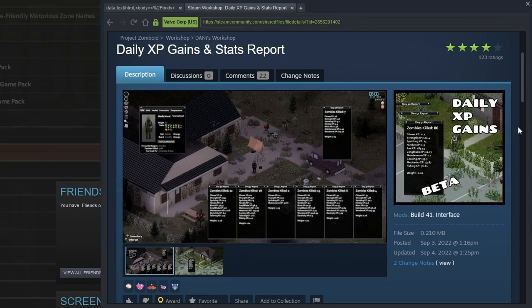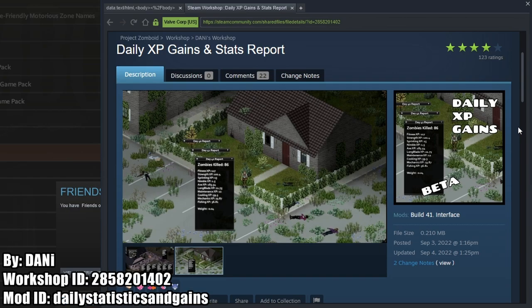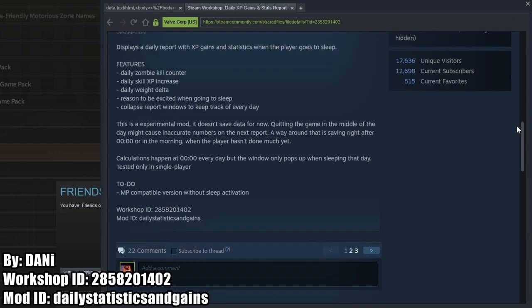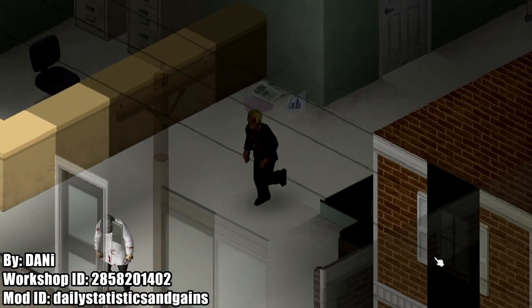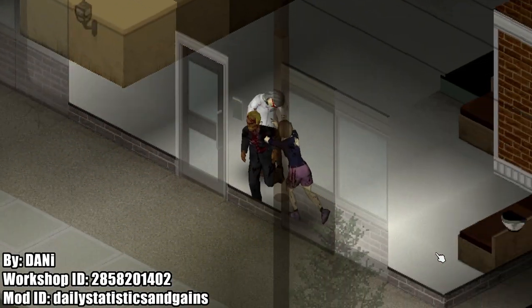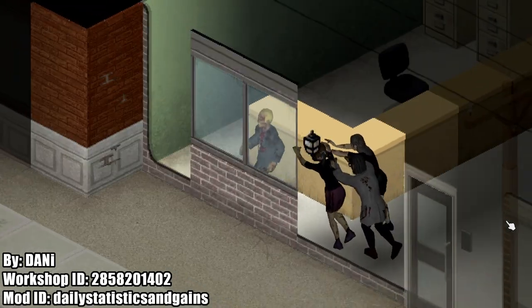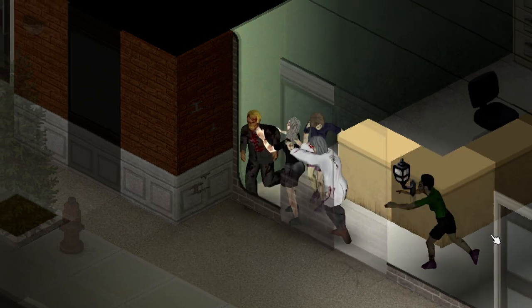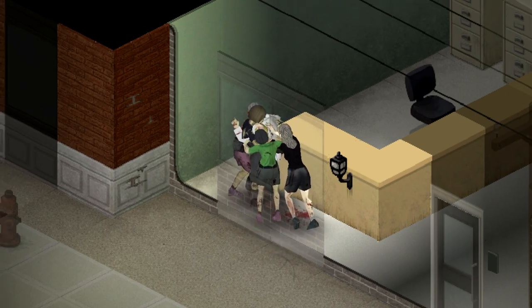On the complete opposite end of the spectrum from the Better Sorting mod, we have Daily XP Gains and Stats. This doesn't directly affect gameplay in any way — it just gives you a summary of the zombies killed, XP gained, and character weight change at midnight when the player is asleep at the end of each in-game day. It's really cool to have a summary of everything you accomplished during the day in terms of clearing out zombies or the XP and skills that you trained.